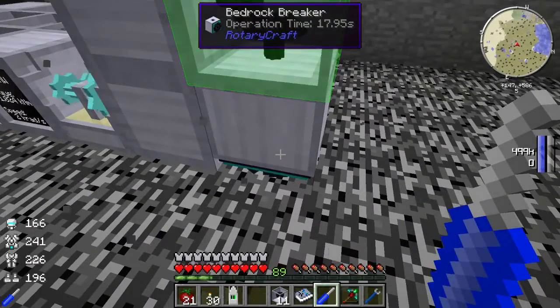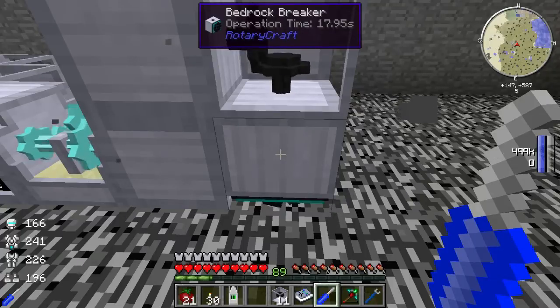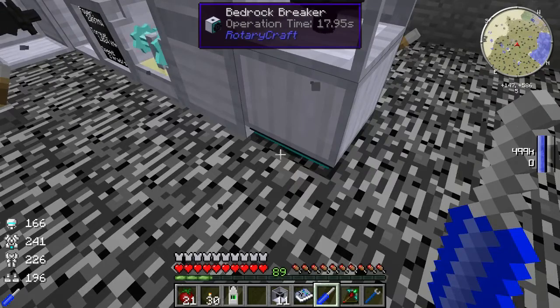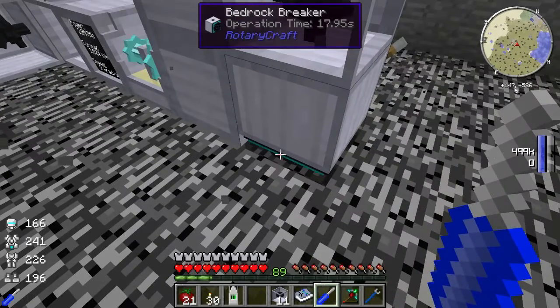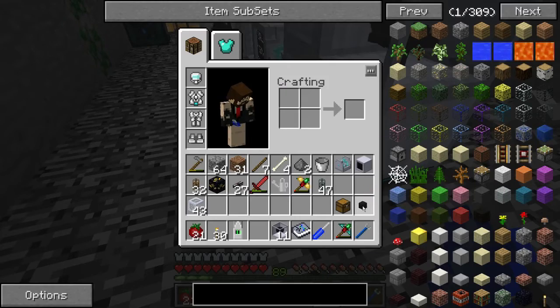We've got to rotate the bedrock breaker so the green face is facing up. As you can see, it's starting to work. If you put in the minimum amount of power, it's going to take a long time to get through just one stage of the process. It doesn't take 17 or 18 seconds to break a block — it actually takes about 18 seconds just to shave a bit off the block. It'll actually take much longer than 18 seconds. As you can see, it does cut a little bit into the bedrock, and once it gets through the whole block it will drop a piece or two of bedrock.